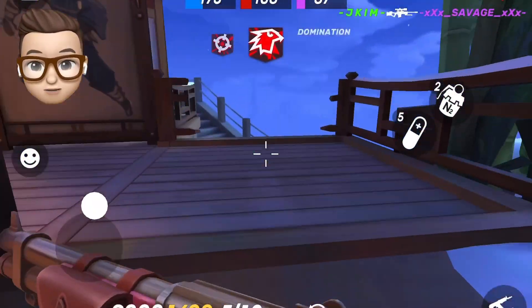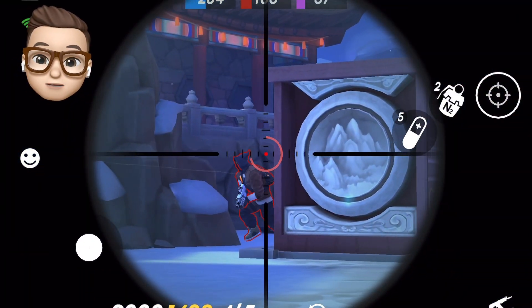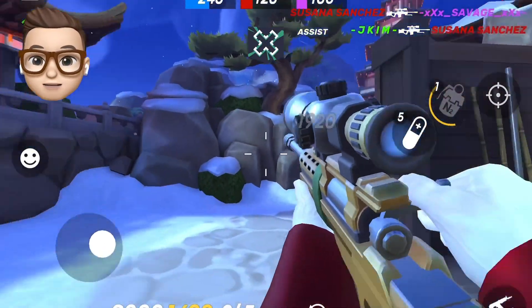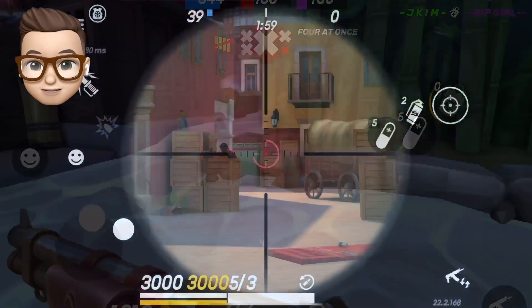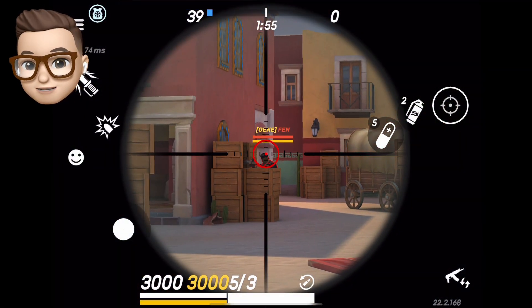Once you get used to using that momentum that aim assist is dragging, it will be much easier to shoot with the Barracuda. But sometimes the above procedure does not work because there's an obstacle in front of the enemy, or there is head glitching — then the locking does not happen as easily and aim assist does not drag your aim as much.